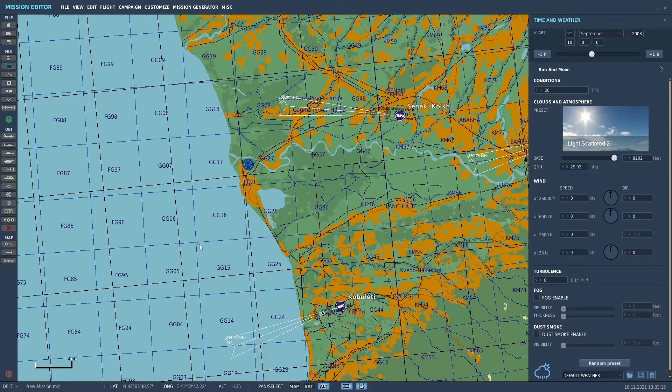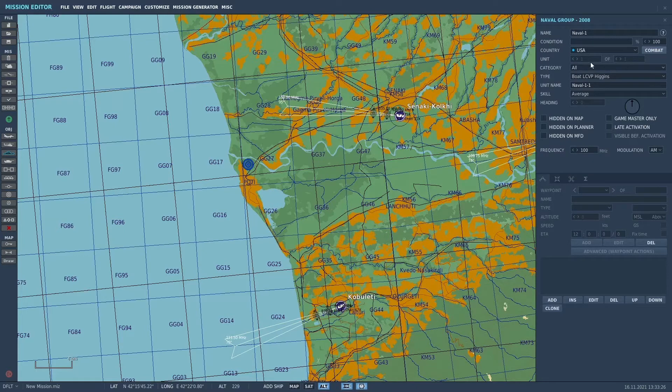The first thing we want to do is put the Tarawa on the map. I'll go to the naval 'add or modify ship group.' Under type, I'll go down to Tarawa. I'll put the skill at high and name it the USS Tarawa. I'll place it about 12 miles or so off the coast — let's put it down here and we'll drive north.